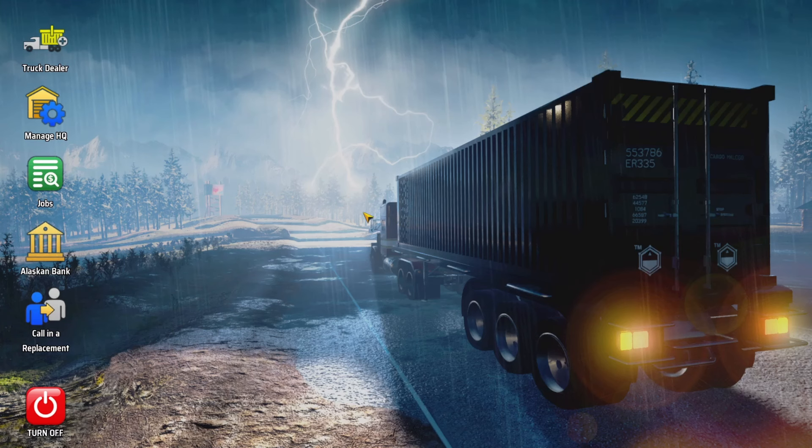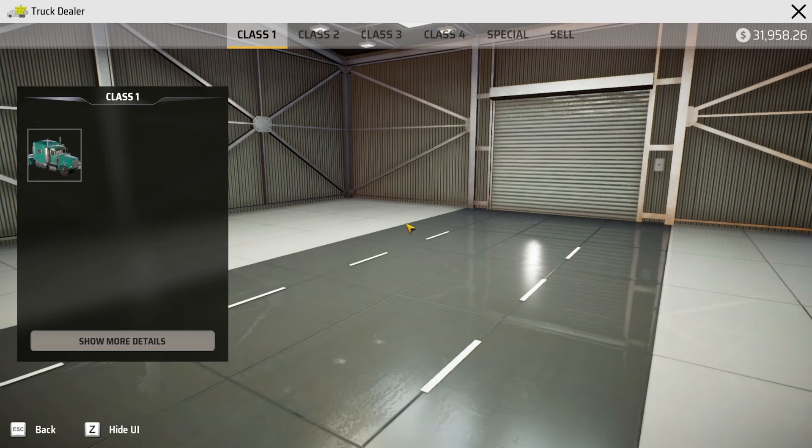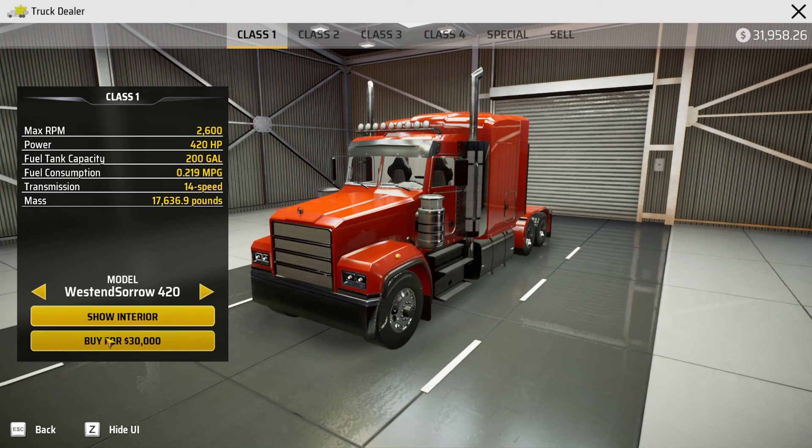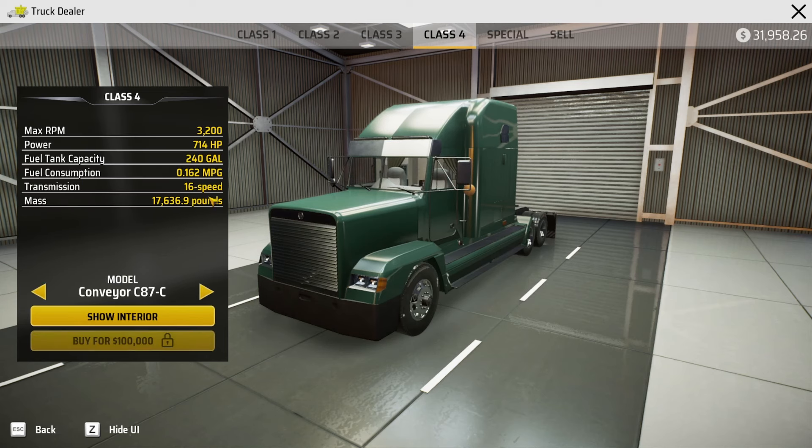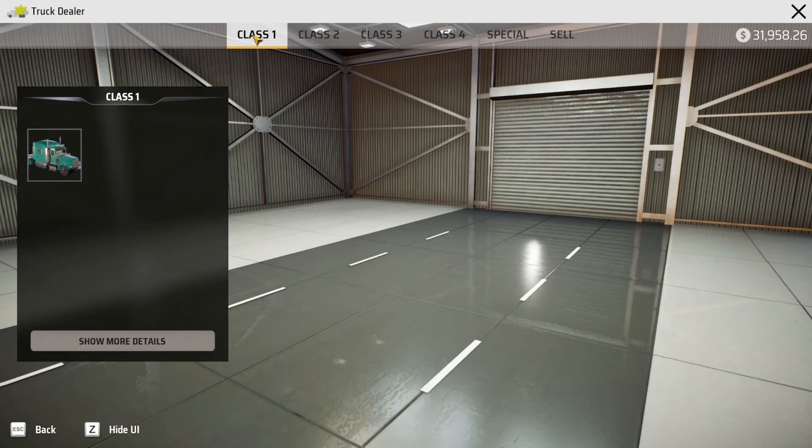Going to the computer and turning it on, you can see icons on the left side. Number one is the truck dealer — this is where you buy your trucks. You start off with a class one and you can check all the details. There are different models to choose from, some better than others, and you can browse all the way up through class four to get an idea of what to expect down the road if you decide to upgrade.